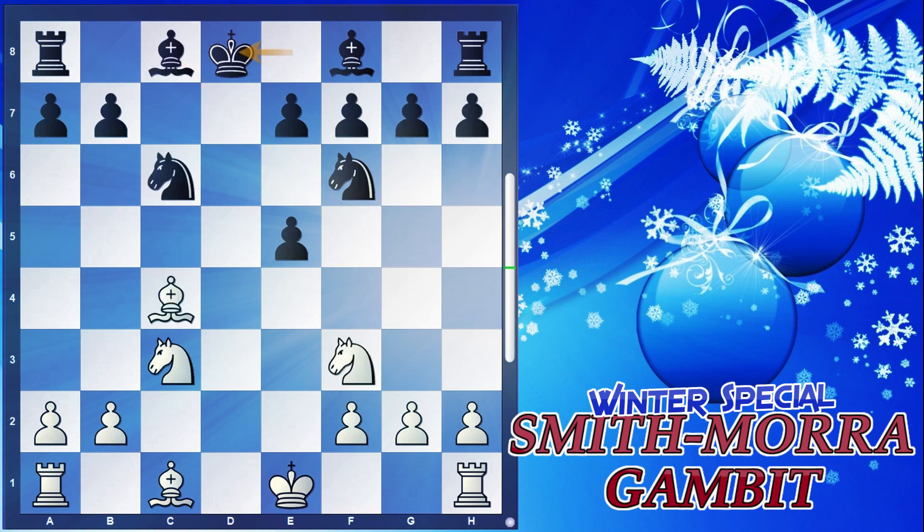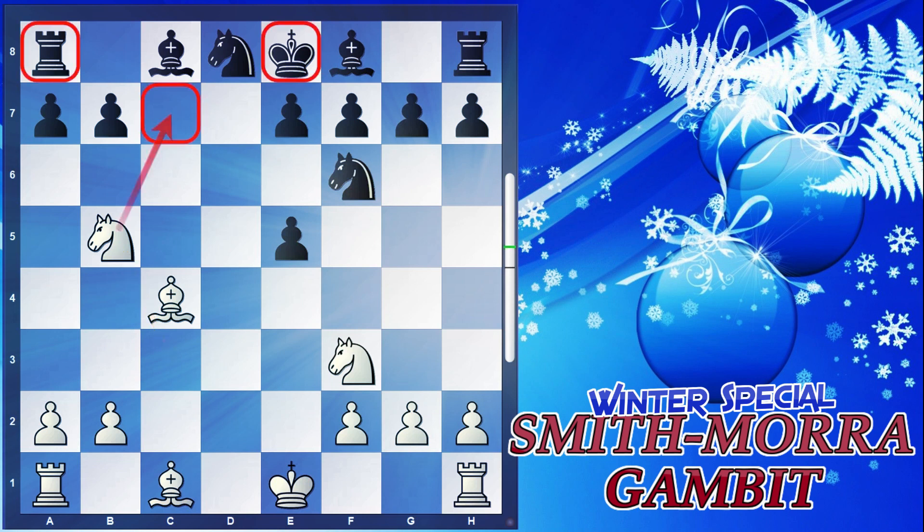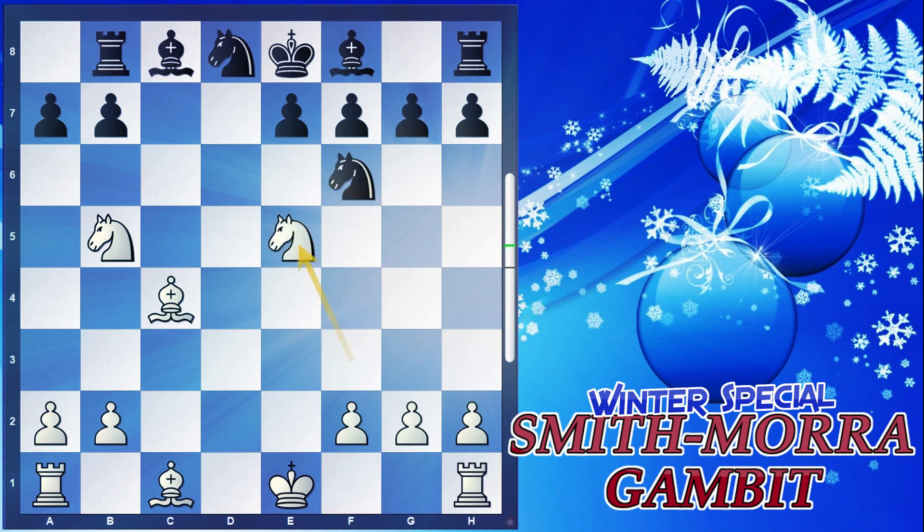If the king takes the queen, it's winning for you. But if the knight takes the queen, this is more than winning because we go with knight to b5, threatening a fork on the queenside. We continue with the move knight to b5. If black responds with rook to b8 to protect from the fork, we simply take the pawn with the knight. If black plays a simple move like a6, knight to c7 is not just a fork — it's a checkmate via these two beautiful knights.